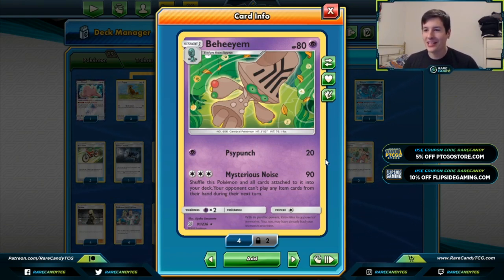That gets around an otherwise massive downside to the card. Basically we're just trying to loop this guy every turn and continuously Item lock our opponent by doing 90 damage over and over, slowing them down.